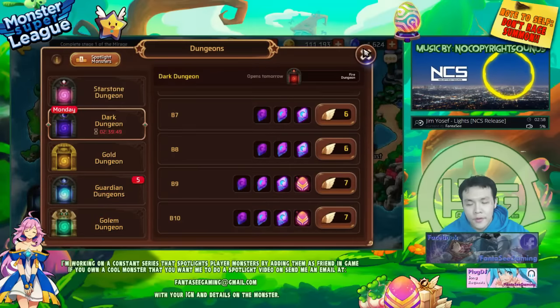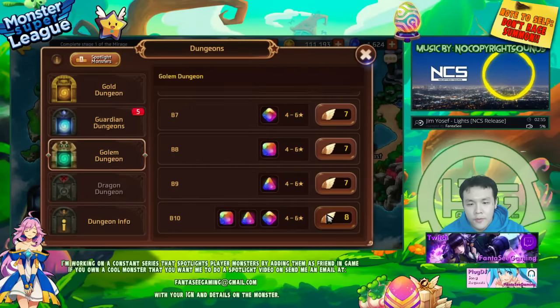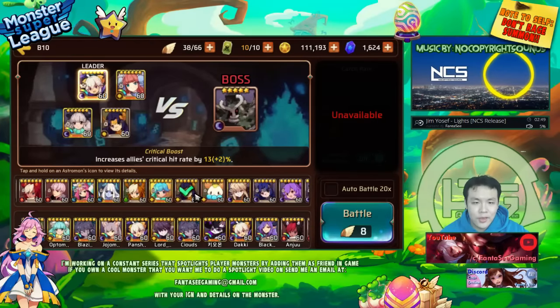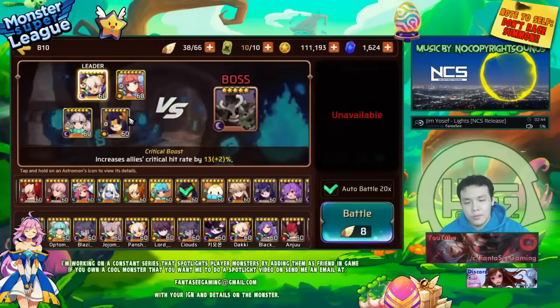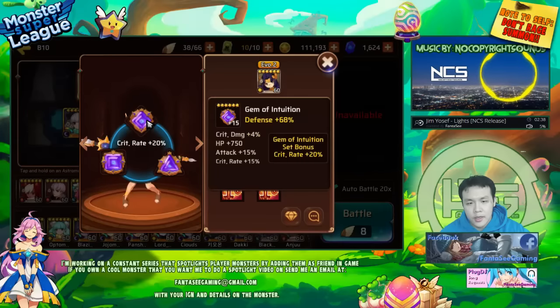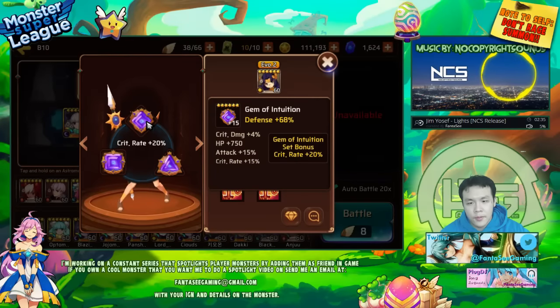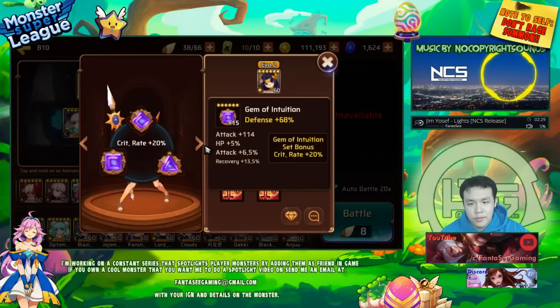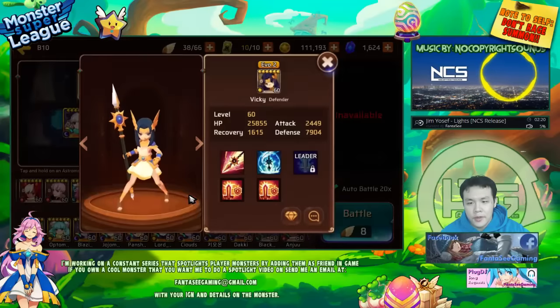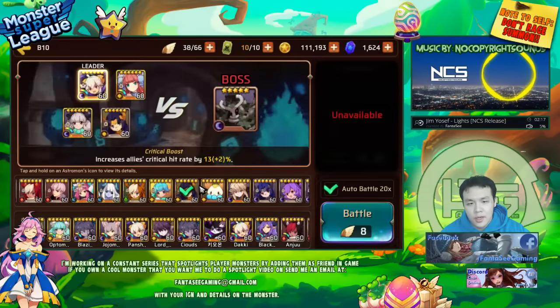Last time I used my Light Victoria to try to farm Golems V10, it didn't really work out that well because she's only EVO 2 and she's not really able to survive all that well. With me only using two light monsters, she sometimes gets focused down quite a lot. I do think her gems are pretty decent — this one's a 6-star with 15% crit rate, which is pretty good. This one has some HP, some recovery. This one's a 5-star, but her gems are all maxed out.